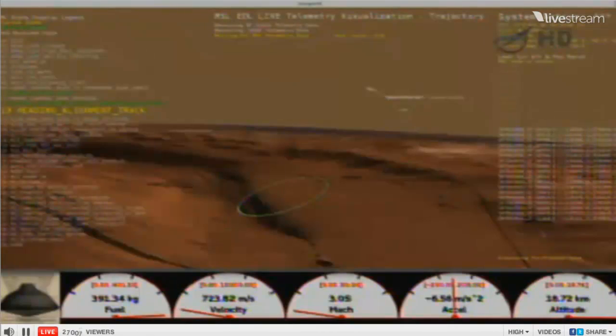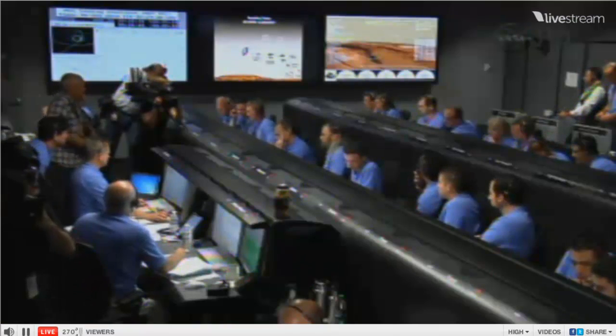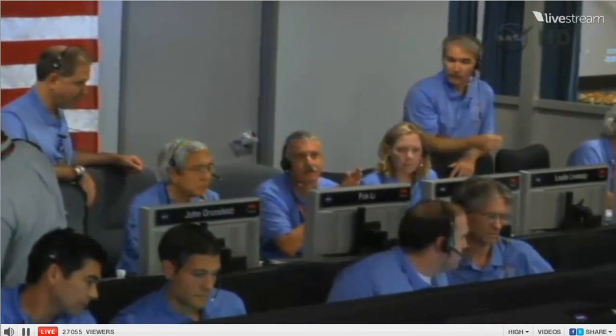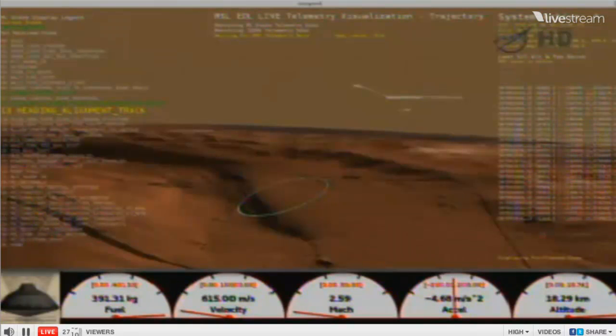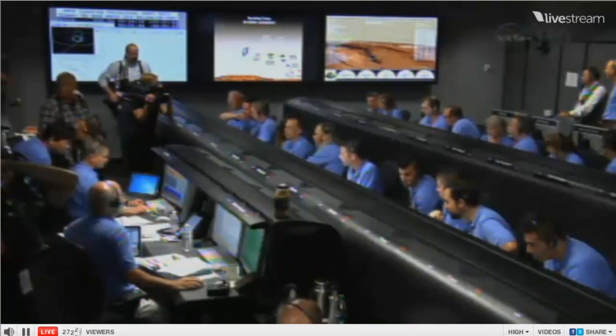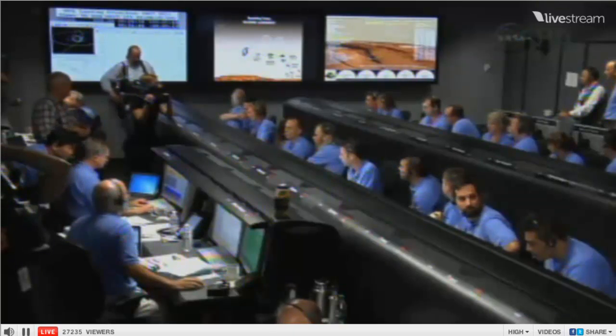Apply EDL. TDS warning is okay. We are seeing a tone indicating that we have seen heating on the heat shield through the MEDLI instrument — everything looks fine, this is as expected. During the heading alignment phase, we are flying almost horizontally like a plane. We are going about Mach 2.4 at an altitude of 17 kilometers or so. Vehicle is reporting heartbeat tones again, indicating that everything is fine during heading alignment.